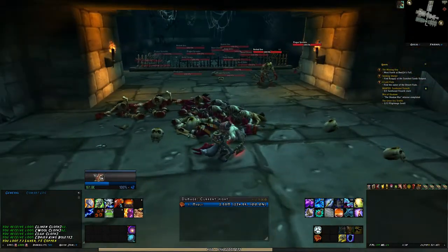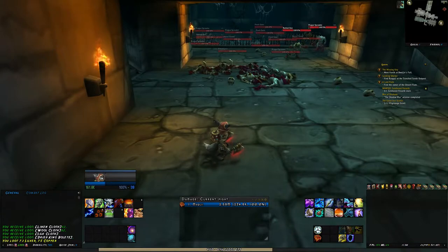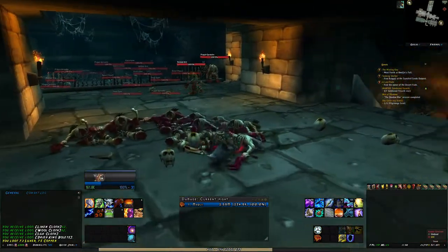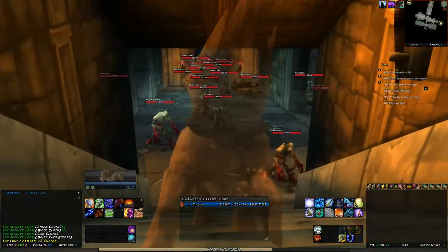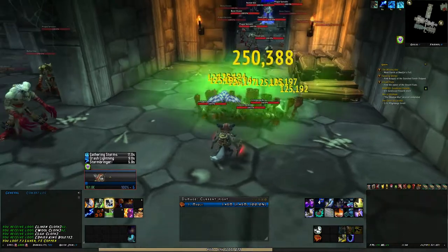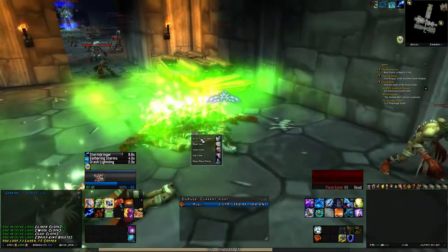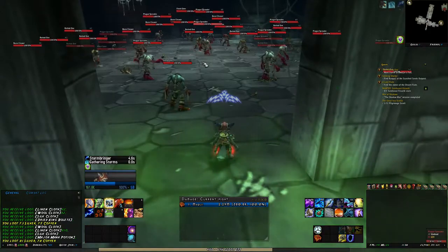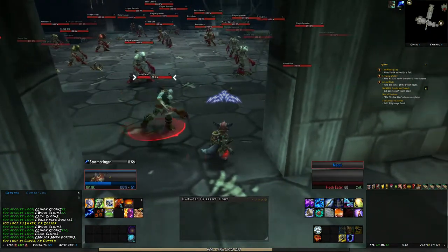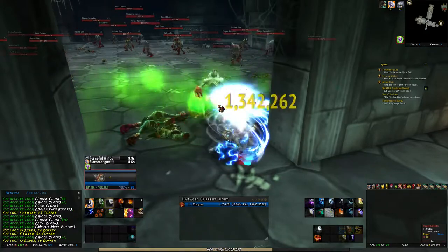Nonetheless, this is a rather decent farming place and quite peaceful. I farmed down here for one hour and I didn't have anybody come. You need to kill this group over here, this group over here, and of course these guys up here. Then you run down the stairs and pull all of these together in the hall. Then simply kill them — easy peasy. In the other rooms you need to pull them in one or two groups.